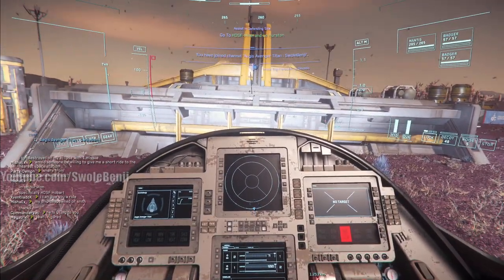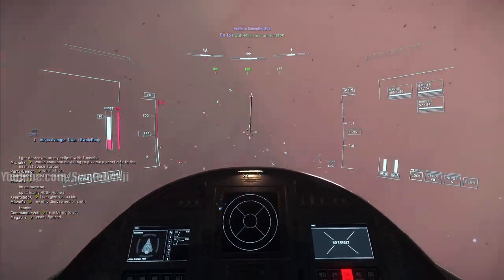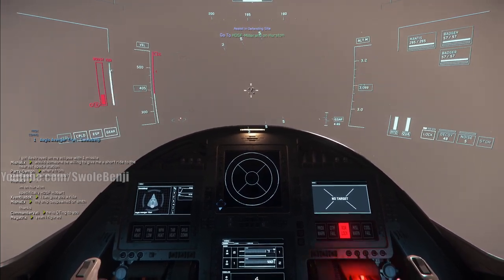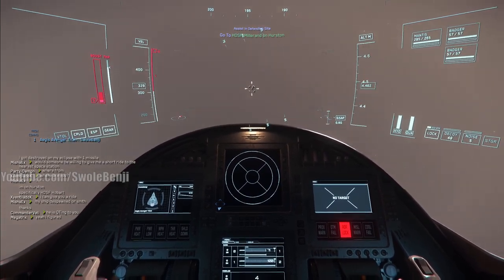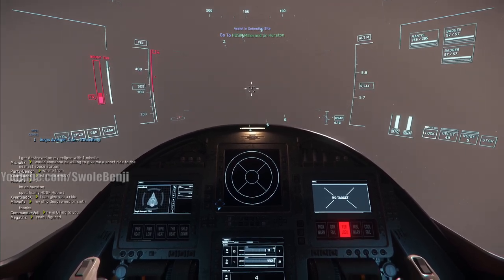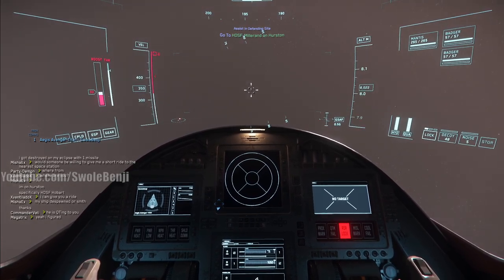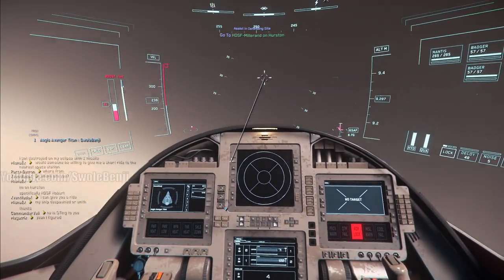It says someone has a radar lock on me but I don't see anybody - probably just a glitch. We're going to the next mission, same deal: fly up to 9,000 then quantum warp there. That's pretty much what we're doing this whole video. Maybe we'll get into some trouble later, we'll see.